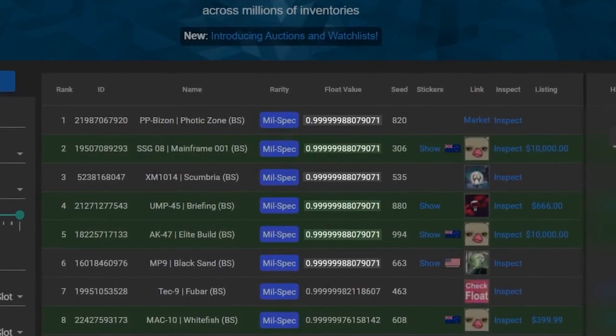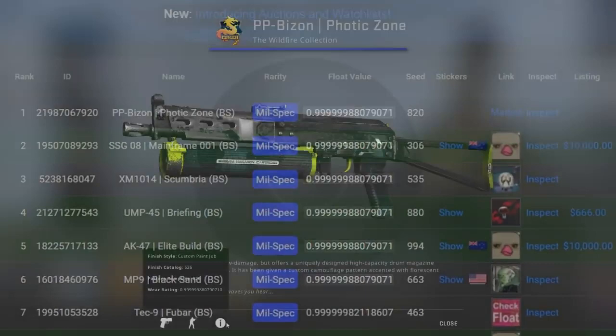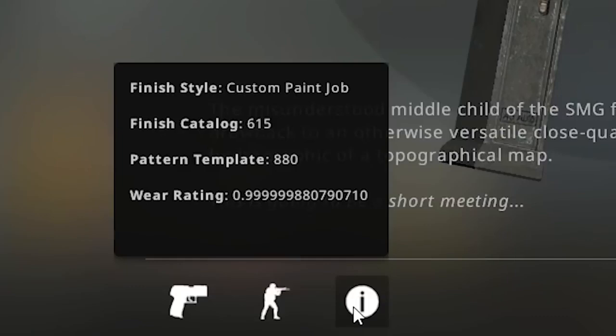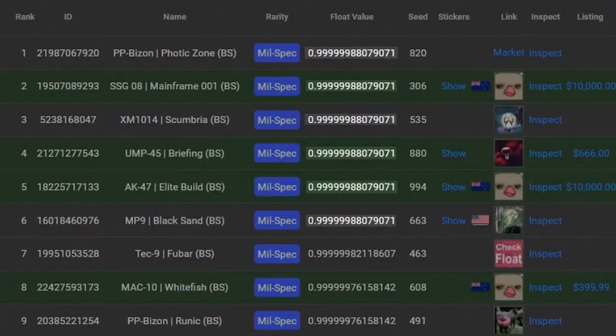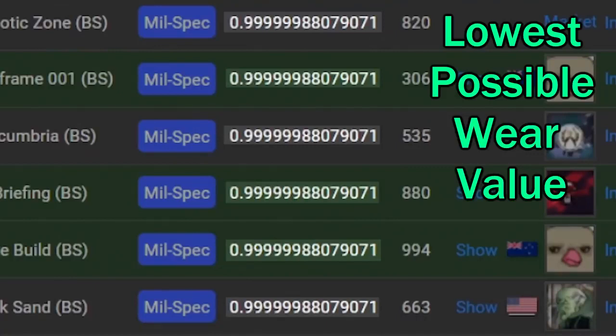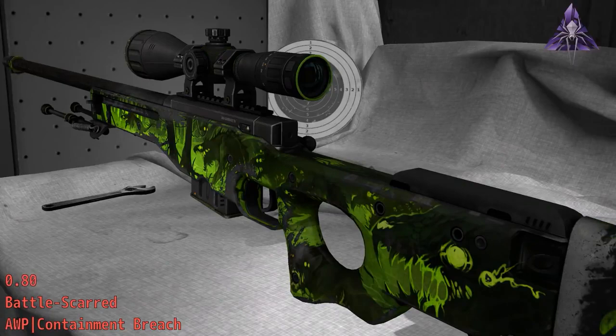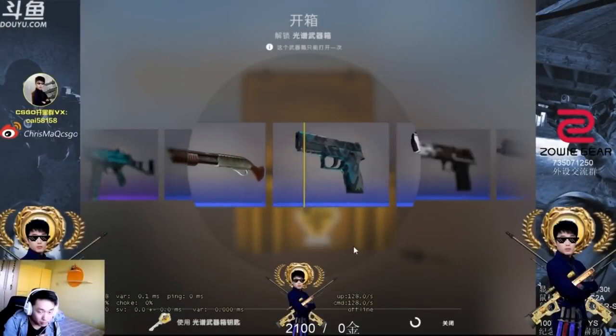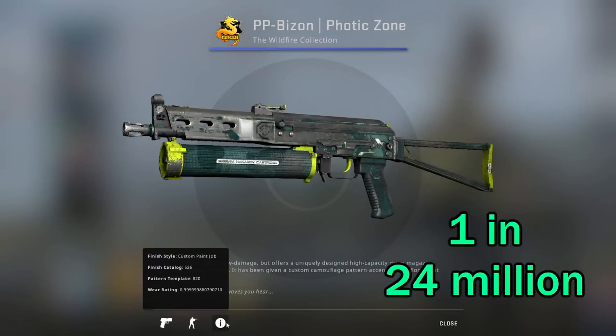The new skins added to the high scorers' achievement board include this Bison Fodder Zone, this XM-1014 Scumbria, this SSG Mainframe, and this UMP-45 Briefing — all with the exact same float value with six 9s and two 8s. It's obviously a bit weird that we've got six skins with the exact same wear value. You're probably thinking this can't be a coincidence, and it's not. This value is actually the lowest wear value it's possible for any skin in the game to have, which is why we've got a bunch of skins clumping around it. There aren't that many Battle-Scarred float values possible, so you tend to get a lot of duplicates. This Bison Fodder Zone, for example, only had a 1 in 24 million chance of having this float.